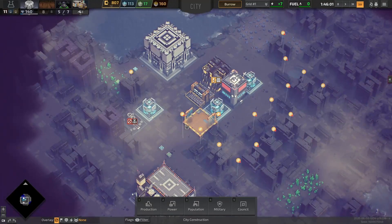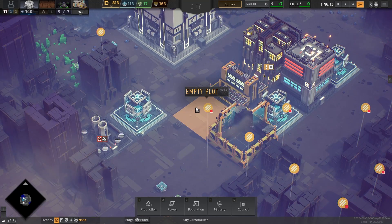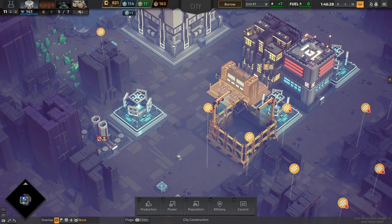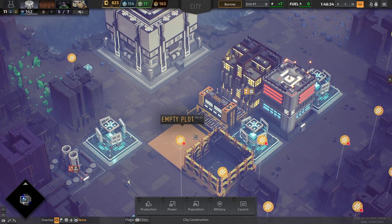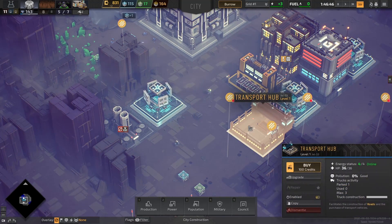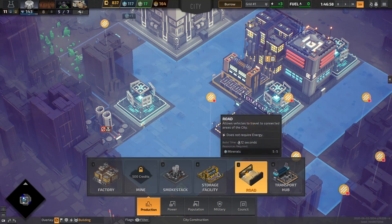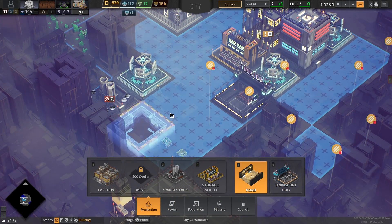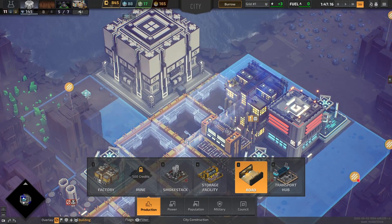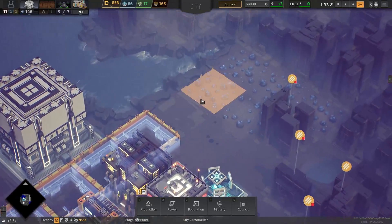We have ourselves the transport hub being built. When it's done, we can also upgrade it to hold more vehicles. If workers need more vehicles to transport goods or garbage around town, they can use that. It comes with a truck to begin with. Now let's start building some roads along the way to the smokestack. They should be able to connect to other buildings such as the factory and the storage yard.